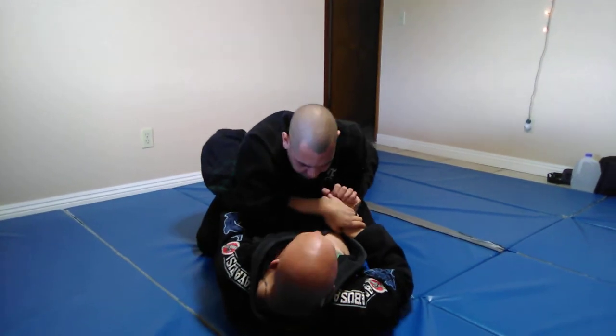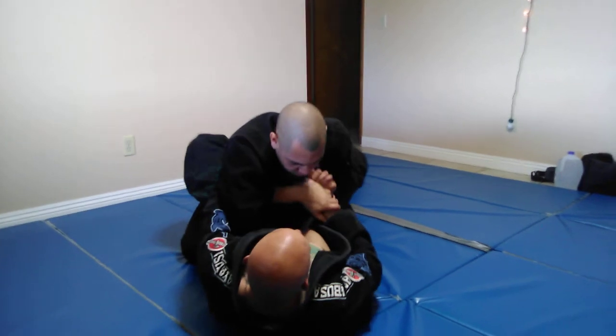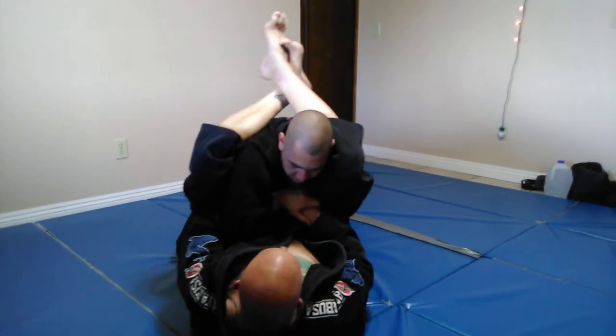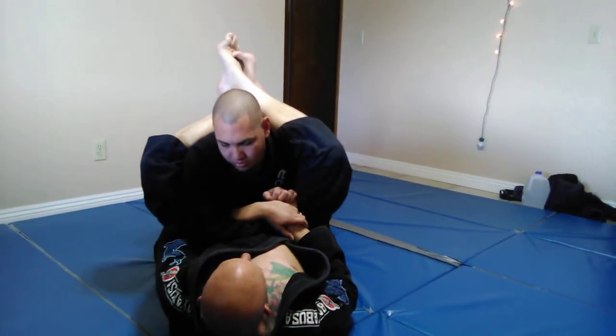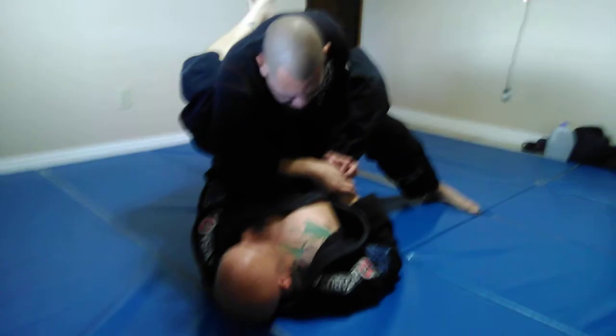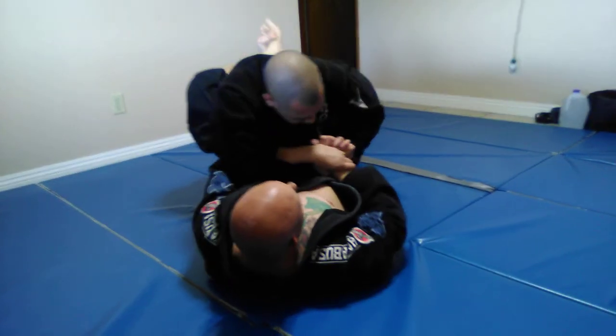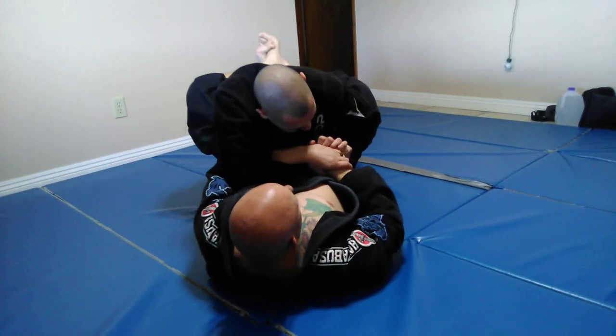So with this reverse kimura grip — what a lot of people want to do is grab their own hand, because that's what many of us are taught. A lot of us make the mistake of diving right into that triangle here, and then you start walking into submissions and looking up at the ceiling. So you have an extra hand — let's go back. If they grab their hand for balance purposes, here's what to do.